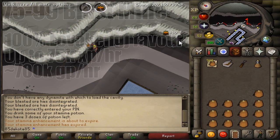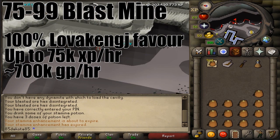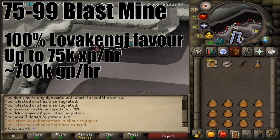At level 75 mining, you should really start using the Blast Mine. Unless you're a 3-tick kind of person, it's the best option all the way to 99 at the moment.